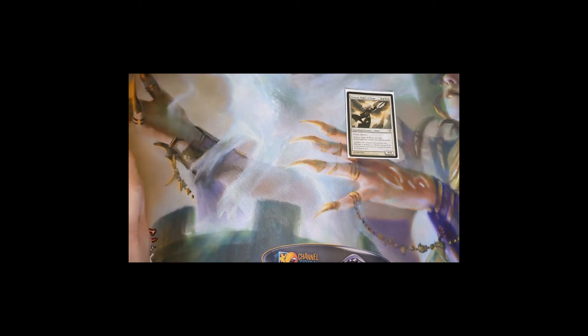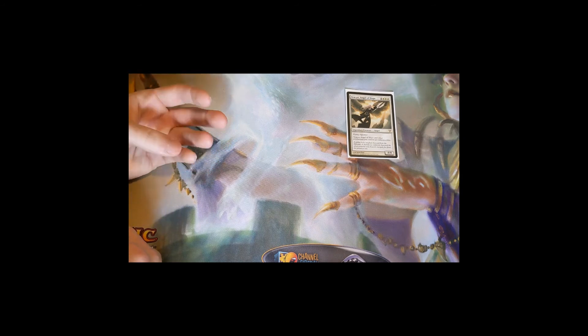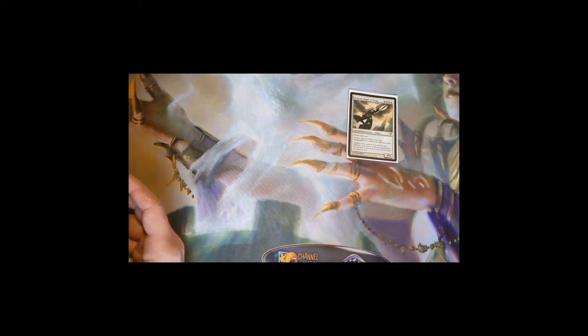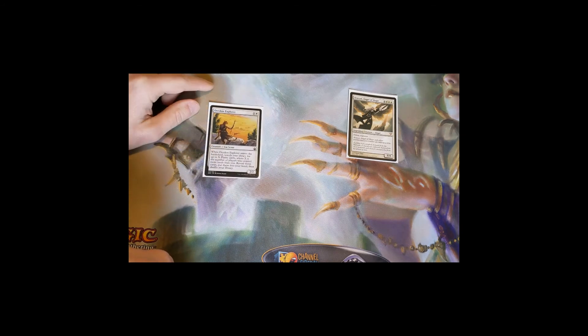We also have pseudo card draw that always gets you lands to hand, which is important for continuing to make land drops to reach eight mana. Surveyor's Scope — when it enters the battlefield, search your library for up to X Plains where X is the number of players who control more lands than you. If you play it on turn two having played last and all three opponents have more lands, you can grab three Plains and guarantee your land drops for the next three turns.